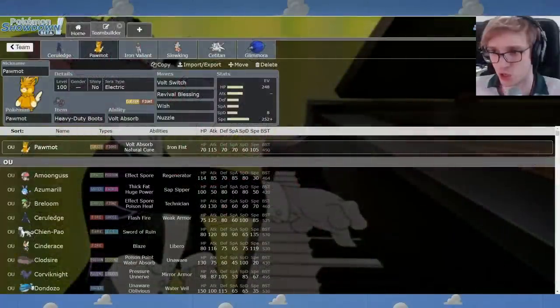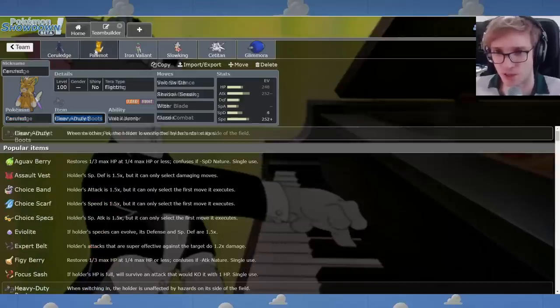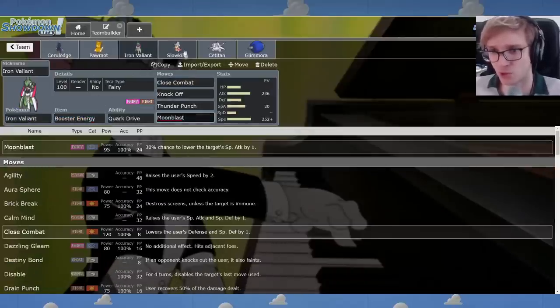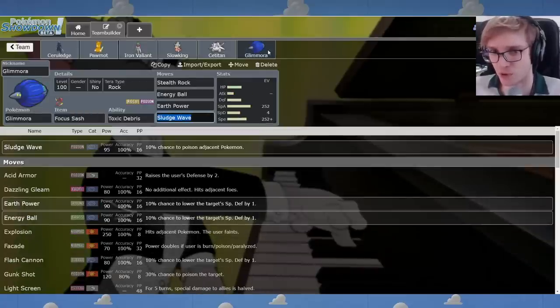Here it is folks, the original version of the team submitted by BiffTheBanana, tier 3 patron — thank you for the support. We've got a Cerulege with a Clear Amulet, a Pormot, a physically biased Iron Valiant, of course we have the Slowking plus Satitan combo, and a Glamora.